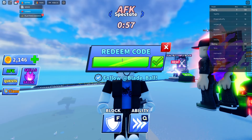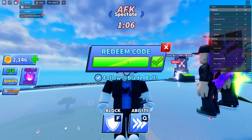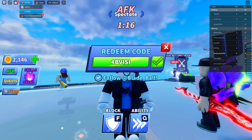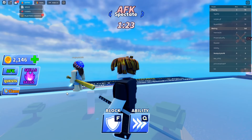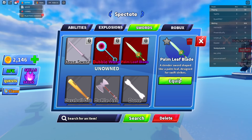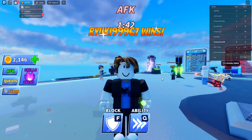The first code gives you a free sword, but only in private servers for some reason. The code is '4BILLIONVISITS' — capital B, V, I, S, I, T, S. You type that in and you get a sword. As you can see, this is the weapon you receive.